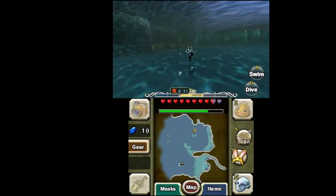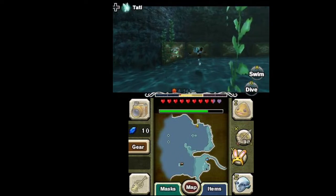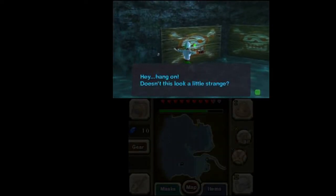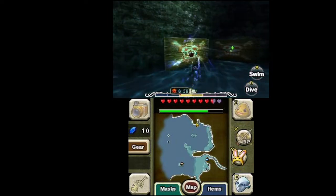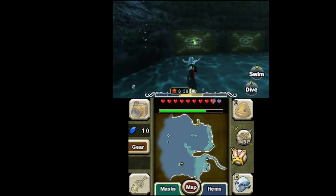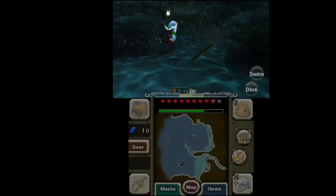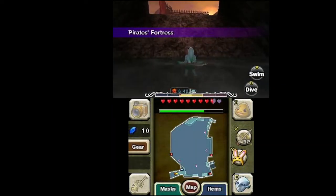Now, this is where we gotta go. You see those wood skull crossbones? We can actually bash through them. Hang on — doesn't this look a little strange? If we bash through this one, it's just wall. But if we bash through this one, this is where we need to be. Welcome to the Gerudo Pirate's Fortress.